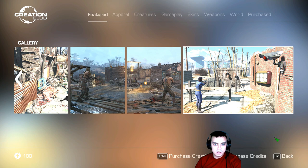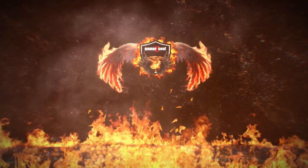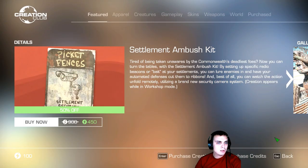What is this? It's cameras — Settlement Ambush Kit. Tired of being taken unaware by Commonwealth's deadly foes? Now you can turn the tables. By setting a specific radio beacon bait at your settlements, you can lure enemies in and have automated defenses cut them down. So it kind of baits them inside — cool.